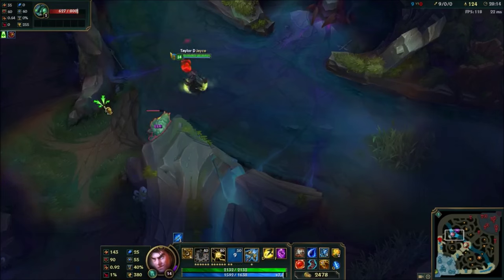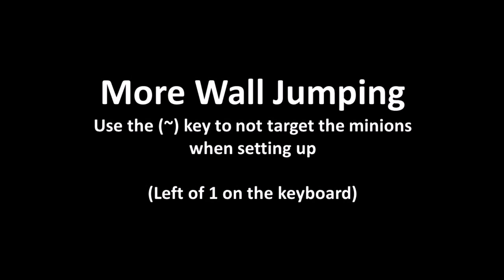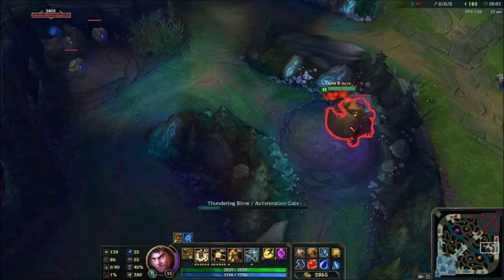Bonus tip: your knockback will reduce the armor on the scuttle crab so you can kill it faster. Here's some more wall jumping techniques. You're going to want to locate your target champion's only key — by default this is bound to the tilde key to the left of the number 1. Either get used to using this or rebind it to a place that's more comfortable. This will prevent you from attacking the monsters while trying to set up a jump.